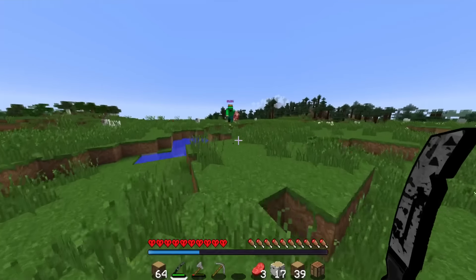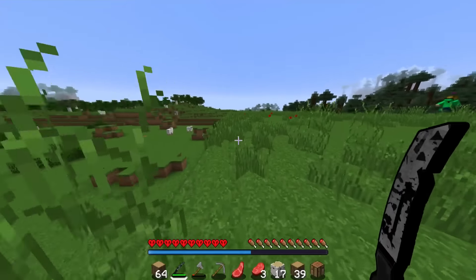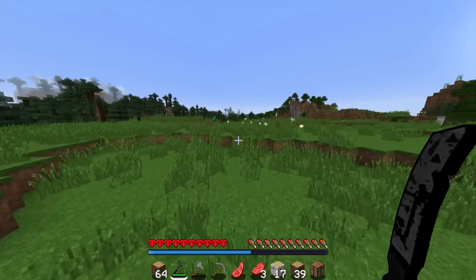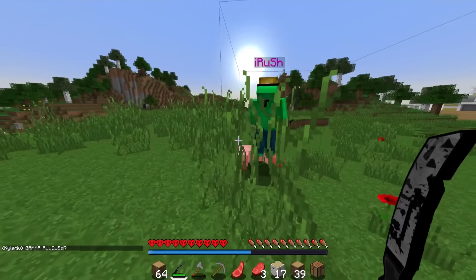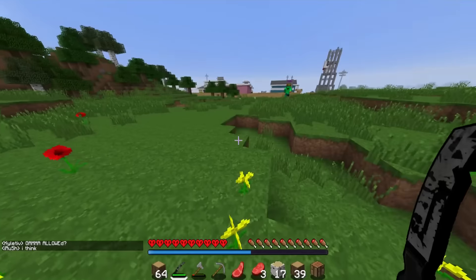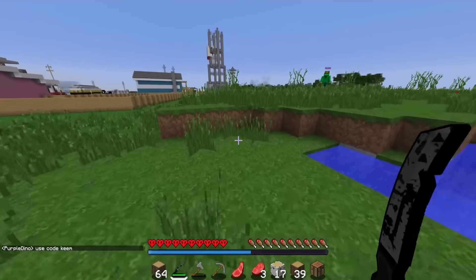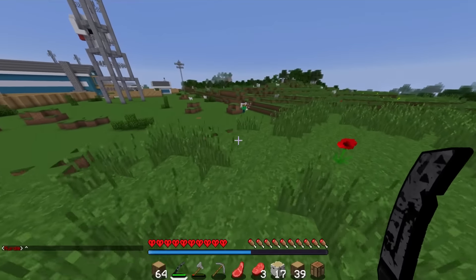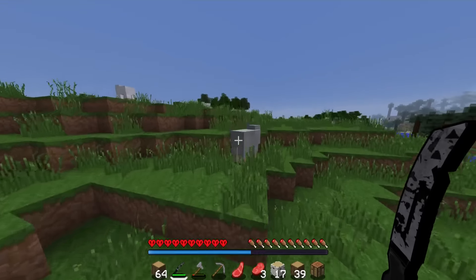You got a lot of food, Chris. It's getting nighttime, we need to find a cave really quick. This cave's right here — it looks really good. Chris, I'm alright down here. You're alright till morning? I have 12 mutton and 3 raw beef, so I'll probably be good if we cook it. Mutton's slightly less filling than beef and pork, which are exactly the same.